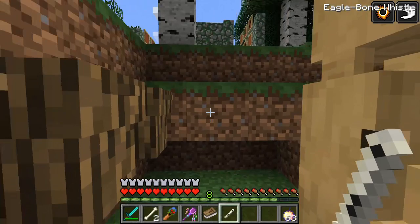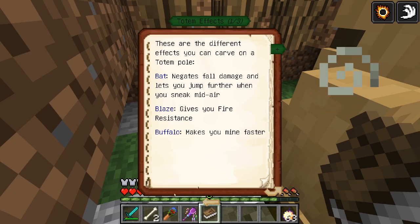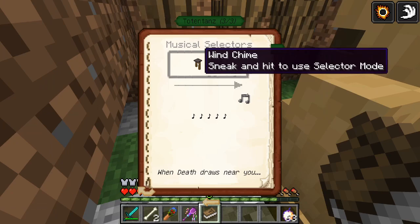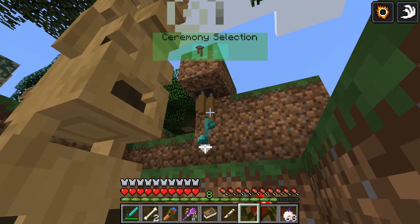Now the ceremony for summoning Baiki is difficulty one. So if you have friends, have them help you do this. If not, you can use the ritual cheat like me. He requires wind chimes and flute. So shift on the wind chimes, shift on the flute - Totemization has started. Ceremony of completion. And we now enter the small arena and summon Bikey.